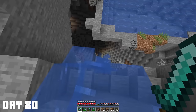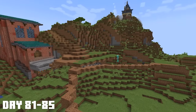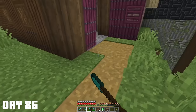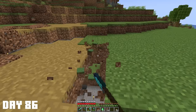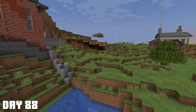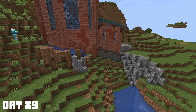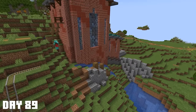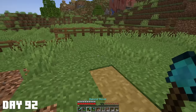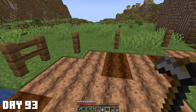On day 80, I want to start connecting all of the builds, so I headed into a nearby cave to find gravel to make coarse dirt. I then wanted to get straight to work on the path, but quickly realized how bad the terrain was. So I spent days 81 to 85 fixing that problem, then started mapping the path out. All of day 86 was spent on the path - making it wider and adding coarse dirt on the edges to make it look more worn in. Day 87 was basically the same, except I spruced up the path a little. Day 88, I finished off the terrain between the string and pig factories by adding a retaining wall and extending down the terrain.